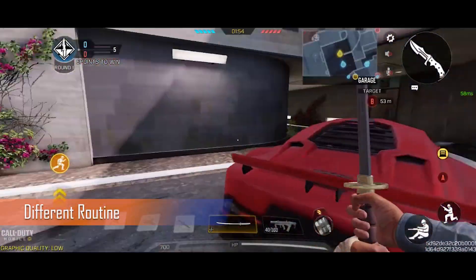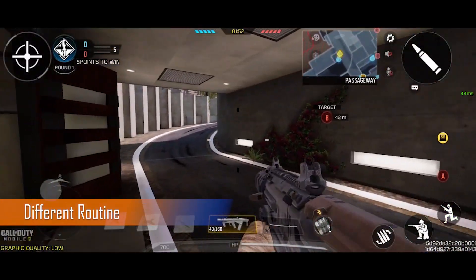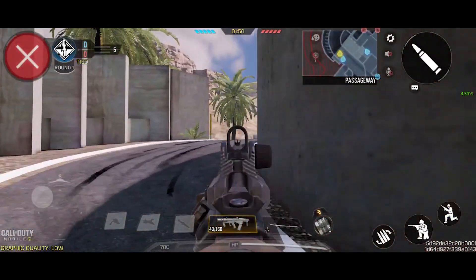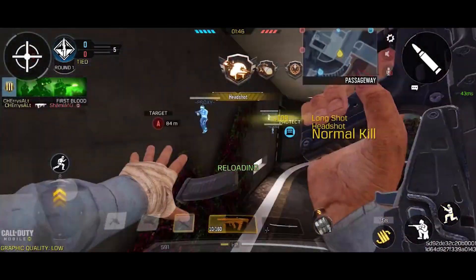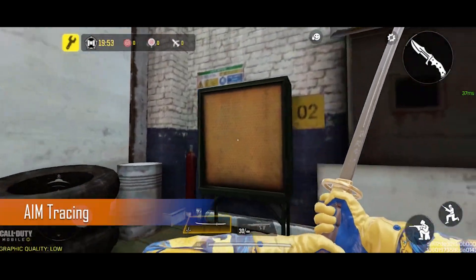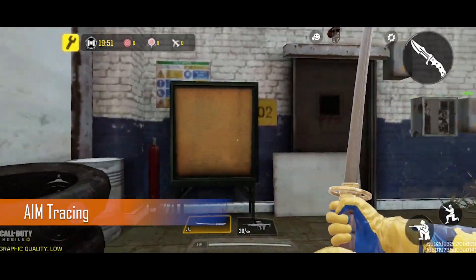The second tip is to go to a different route and not go to the place where the enemy is expecting you. For example, go to a route like this.